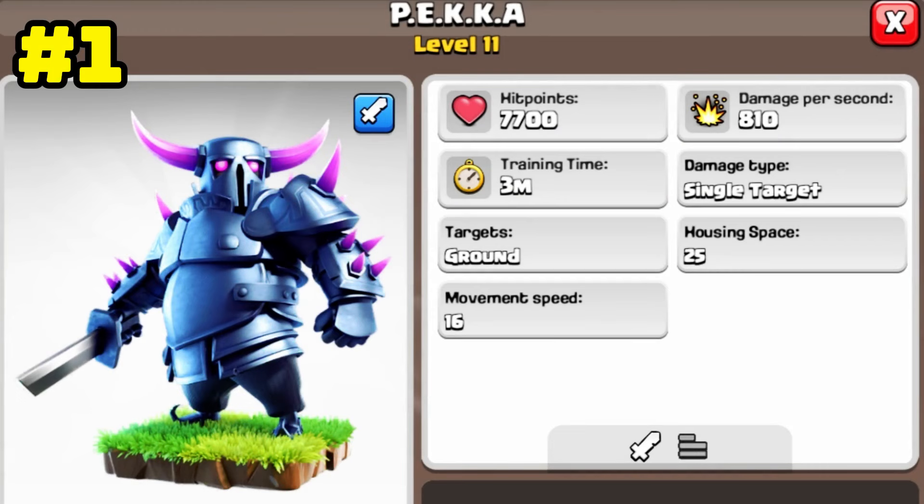The first and most powerful force of Clash of Clans is Pekka. This force destroys any building with 810 damage per second, and with its very high hit point, it can withstand the damage of buildings.